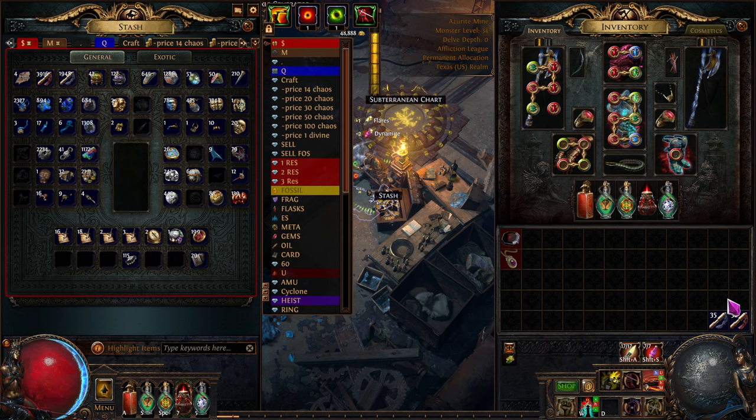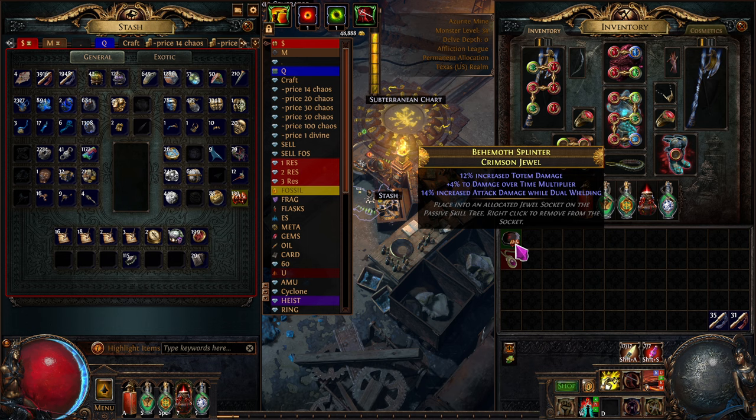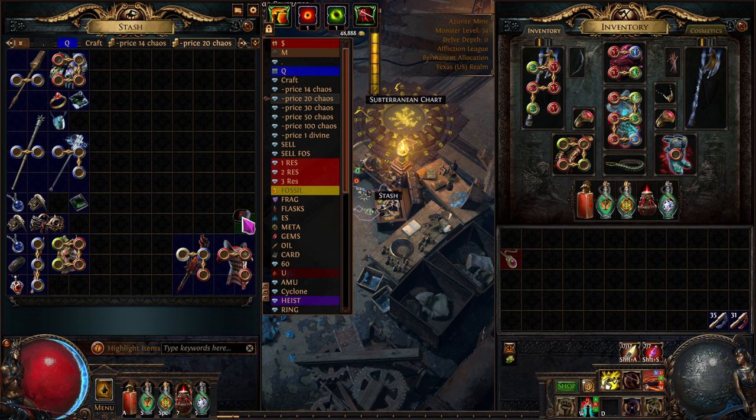What did I pick up? Oh, this thing — these are always fun, a random chance at something. We'll do it right now just for fun. I don't want to slam it to get the fourth item on there. Corrupted Blood cannot be inflicted on you — alright, just that thing alone. Twelve — we'll put it up for 20 chaos. That should sell for 20 chaos pretty easily.